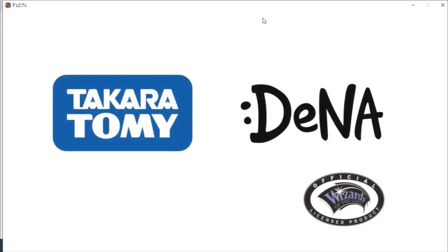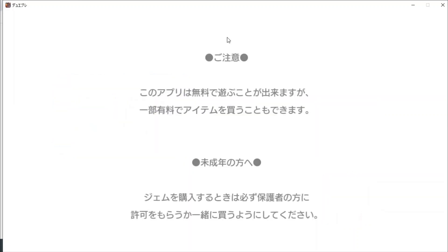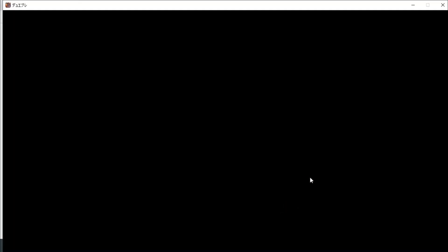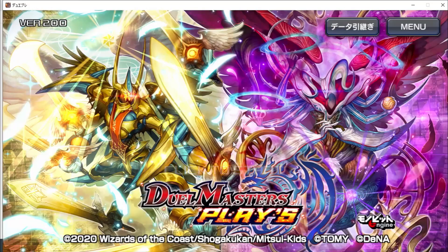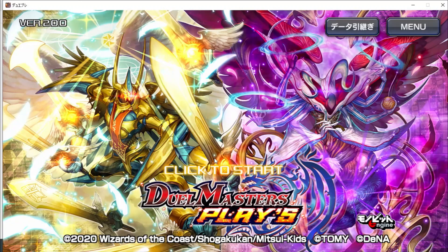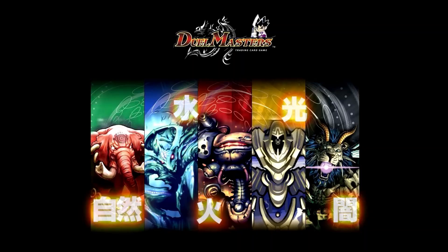Unsurprisingly, there are some unskippable screens we just have to sit through, but they don't take very long. Upon booting for the first time, we're going to be faced with a menu where we have to click the blue button — right here. It should take us to the title screen, and now we're good to go. We hope your installation goes as smoothly as ours did, and happy dueling. We love you.